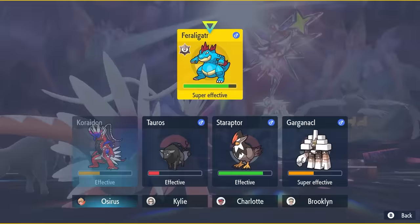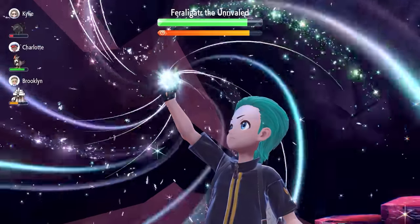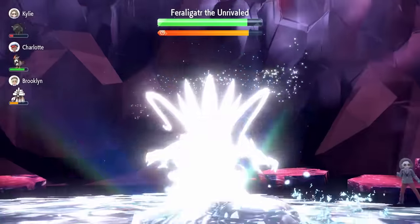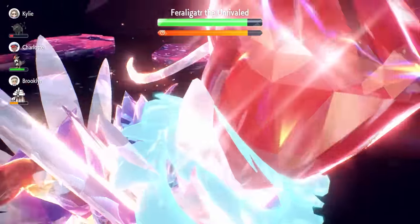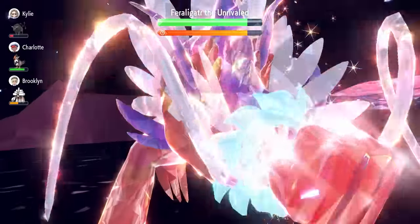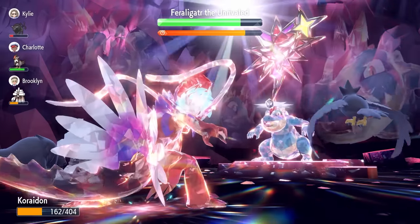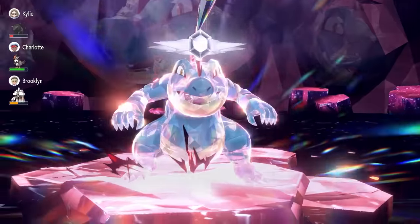We can Terastallize now, and on this turn we go for a Drain Punch to get some health back — that's going to be useful for the rest of the raid. Going forward we are a pure Fighting type with increased damage output from Fighting-type moves, plus the healing properties of Drain Punch. After this Drain Punch, our stats and abilities will be dropped on our side of the field.